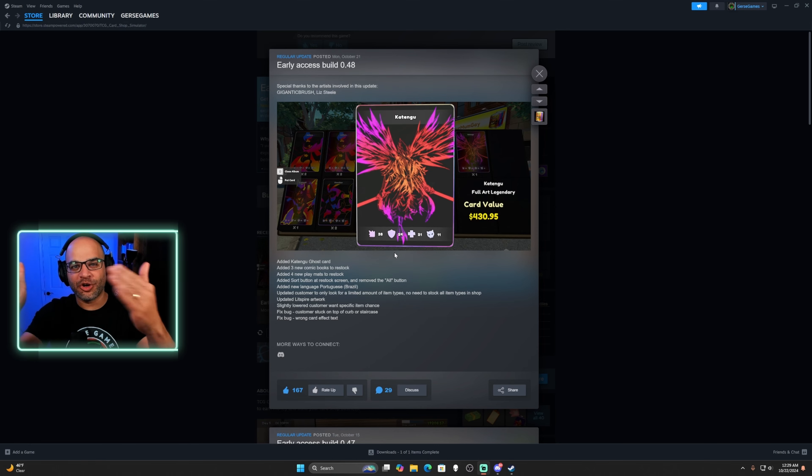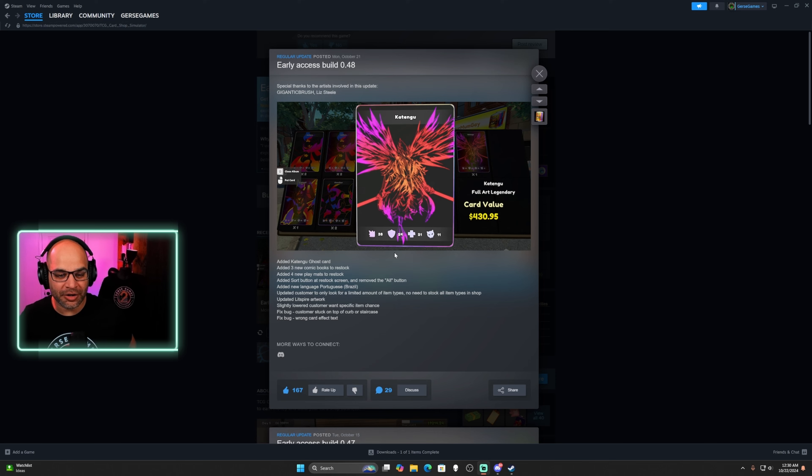Let's read what's here and then we'll go into the game to see the new products. They added the Katengu ghost car, three new comic books to restock, and four new play mats to restock as well. They also added a sword button, a restore screen, removed the all button, and added a new language — Portuguese Brazil. For all the Brazil fans, let's go!